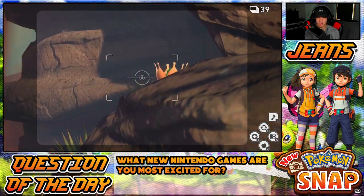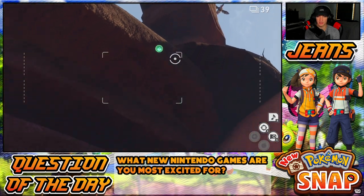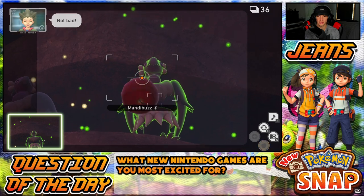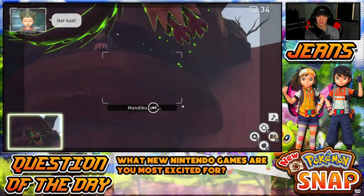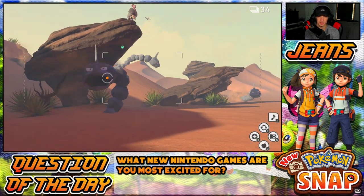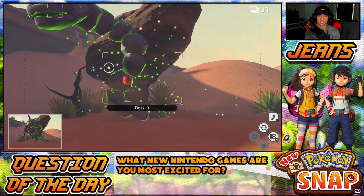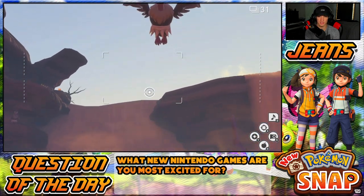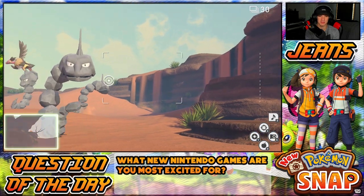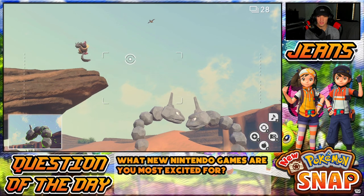There's that crystal bloom — I hit it! No, I did not hit it. Dang, I want to hit that thing and get a picture of it, but it's all good. Mandibuzz is chilling there — hit it with an orb, throw a fluff fruit at it. That's a pretty dope picture, I dig it. More Onixes — I still have to hit these guys with an orb. Illumina orbs just make Pokémon act really really cool, which I really like.